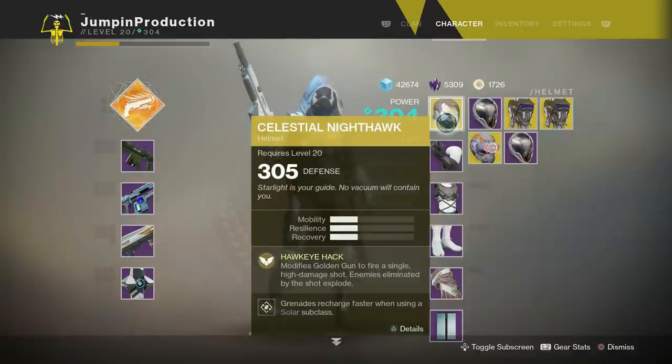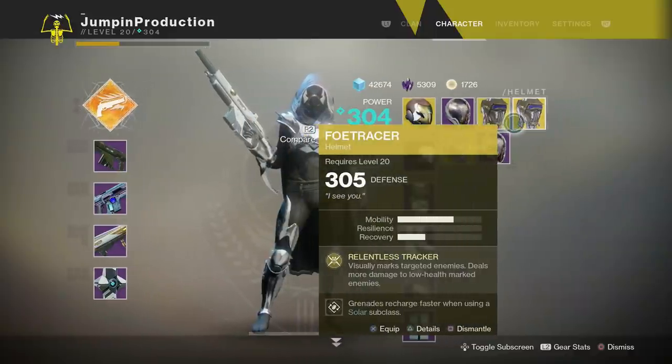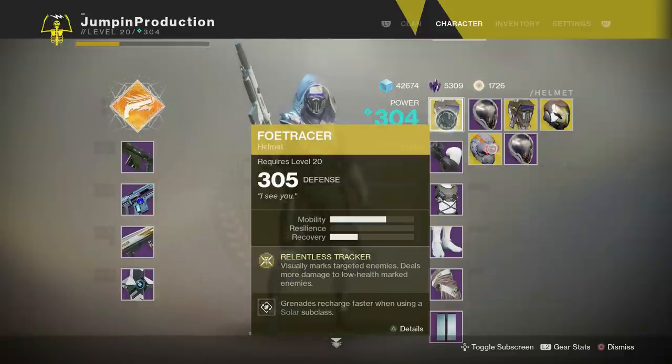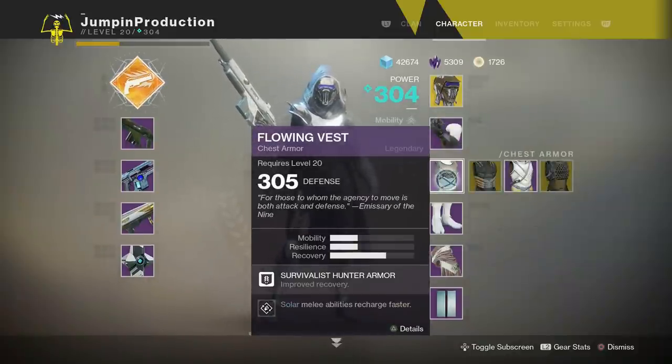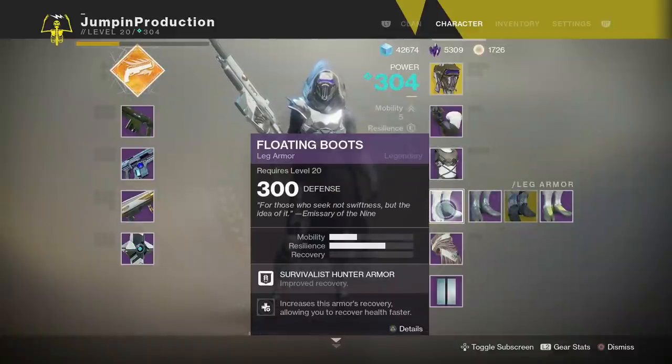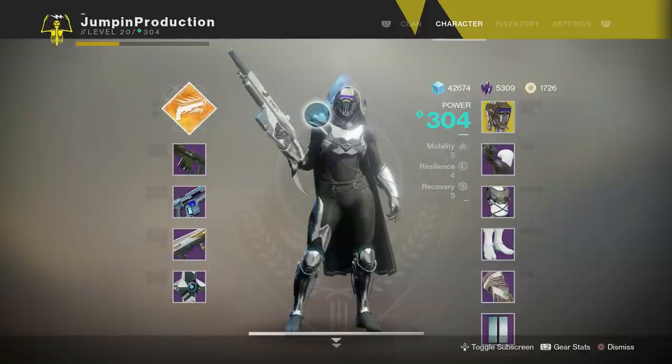For the Gunslinger PvP setup, I use Foetracer. I always run grenades recharge faster with solar subclass in the helmet. For the arms, improved reload speed for kinetic weapon. Chest piece has solar melee recharge faster. Boots have improved Recovery — Recovery is such an important stat. The cloak has reduced recoil for kinetic weapon. Normally I like to run the Might of Multitool with this setup and just play the meta in PvP. It works extremely well.